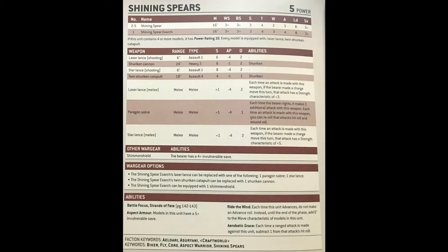The Exarch has a few different options. Firstly, he can be given a Shimmer Shield to give him a four plus invulnerable save. The squad still has Aspect Armor which gives them a five plus invulnerable save as standard. I wasn't initially a convert to that five point spend, but having seen the Exarch tank hit after hit in a couple of games, I feel like if you're going to take these models in significant units to do damage, the four plus is worth taking.